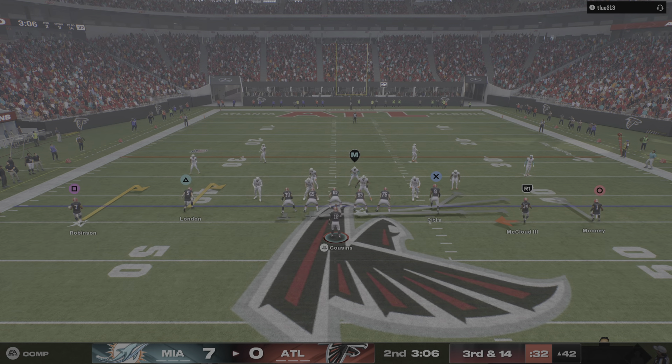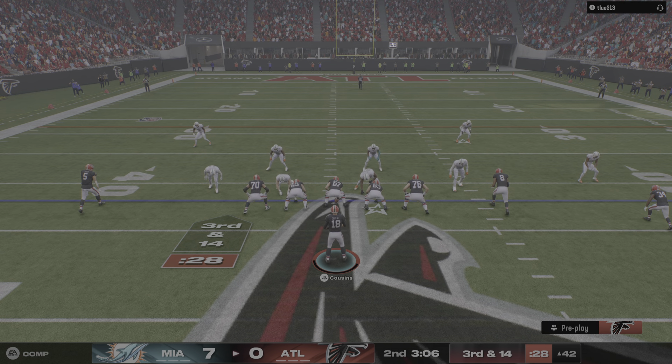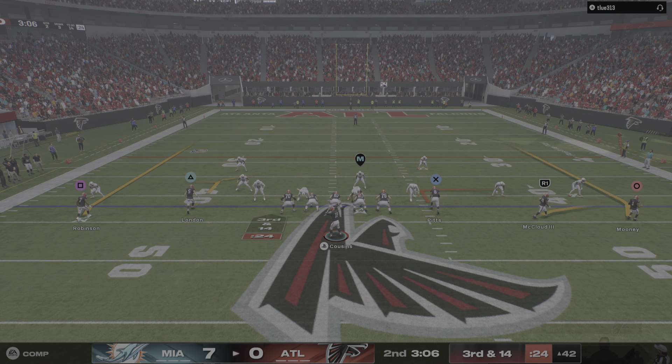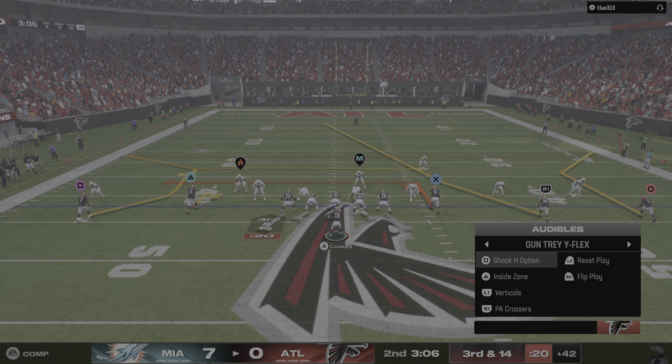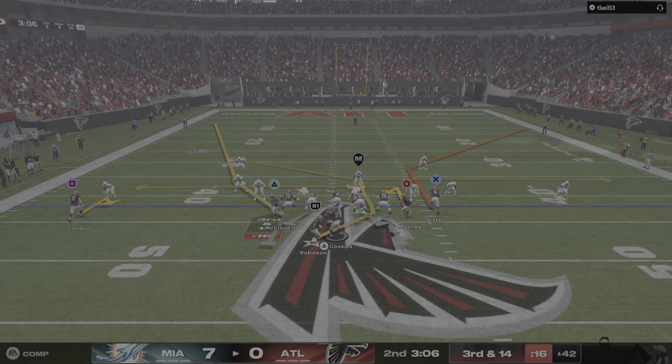Back to Robinson now on first down, and this time the yards won't come so easy — they'll, in fact, tackle him behind the line. Score that one for one of the league's best: Jalen Ramsey getting the tackle for loss. So a step in the wrong direction. Now they'll look to make amends on second and 14.